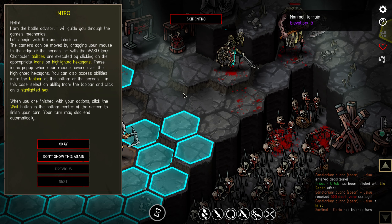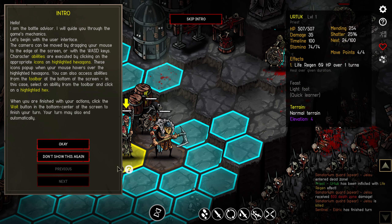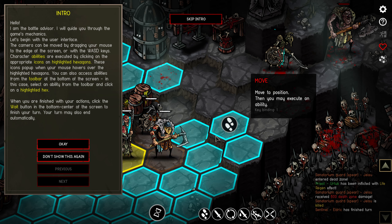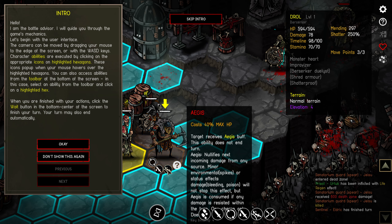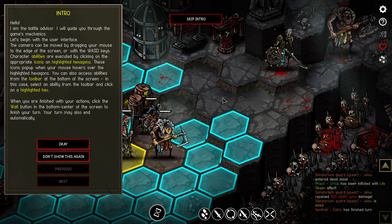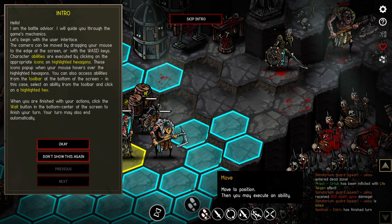The camera can be moved by dragging your mouse to the edge of the screen or with the WASD keys. Character abilities are executed by clicking on the appropriate icons on highlighted hexagons — these icons pop up when your mouse hovers over them. You can also access abilities from the toolbar at the bottom of the screen. Select an ability from the toolbar and click on the highlighted hex. So if we click move, we do that.